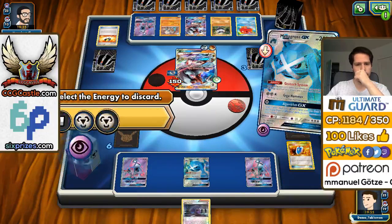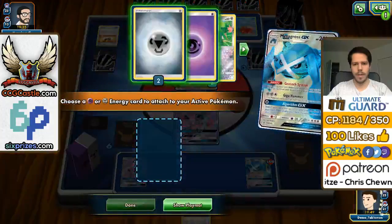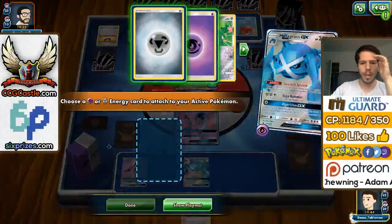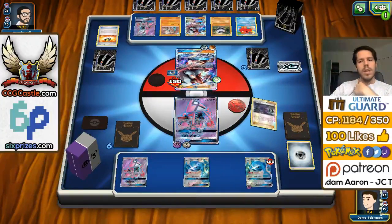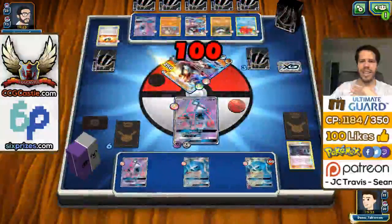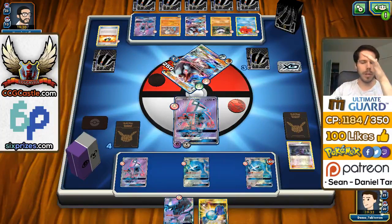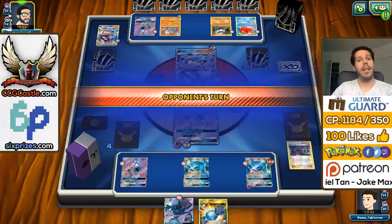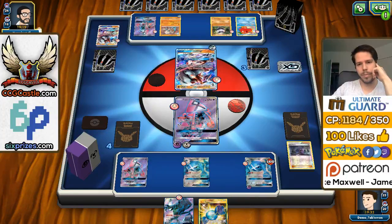I'll definitely discard all the Metal. The Hex means my Metagross might survive here — so that was an okay top deck. I'll play the Hex and take a knockout with Energy Tray to get my two prize cards. He did use the Choice Band, which I'm really surprised about. We get a Necrozma and a Rare Candy — both completely useless cards now. I could have hit one of my three energy, you know? Getting one of my three energy would have been very useful.